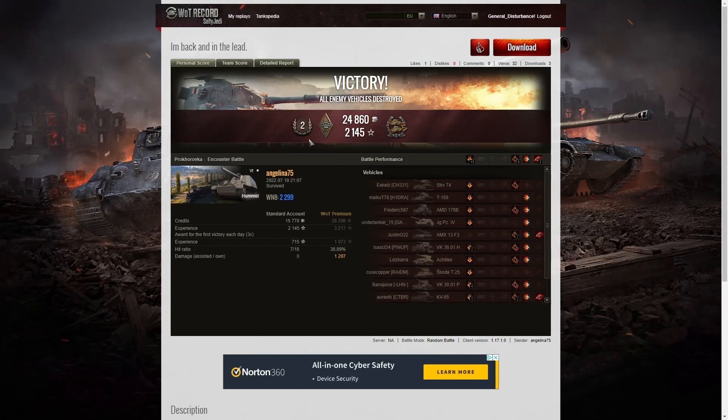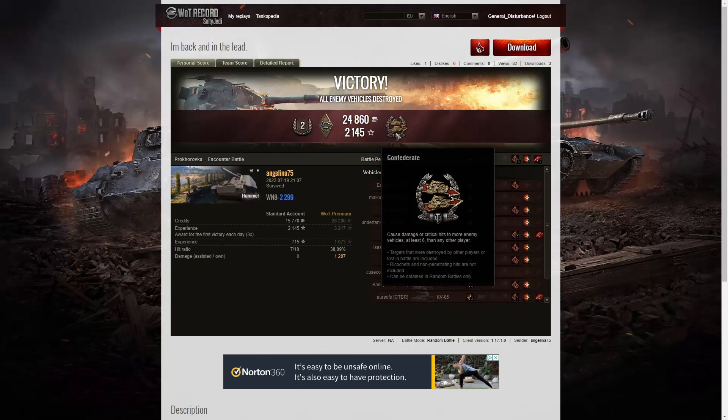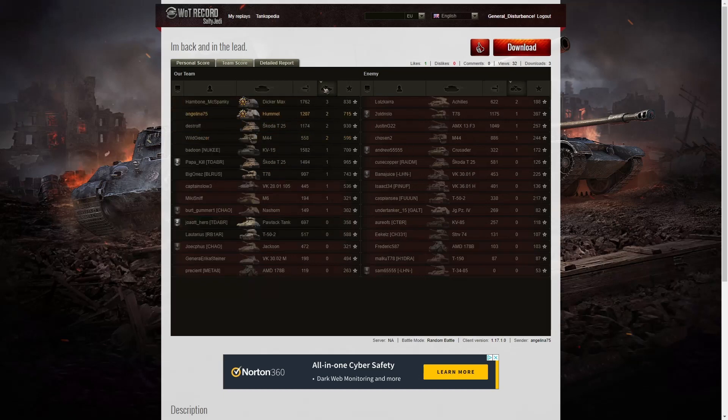Here are the end of battle stats - that was a second class tanker for Angelina75 in the Hummel. She earned a Bruiser medal for getting at least five critical hits - she managed eight. She got a Confederate because she hit more of the enemy than anyone else on her team. Her win8 was 2299, very good and just short of unicom standard. The highest damage went to Dickamax with 1762 hit points, but he got a Tank Sniper rather than a High Caliber. The next highest was the KV-1S with 1582, then the Skoda T25 with 1494.